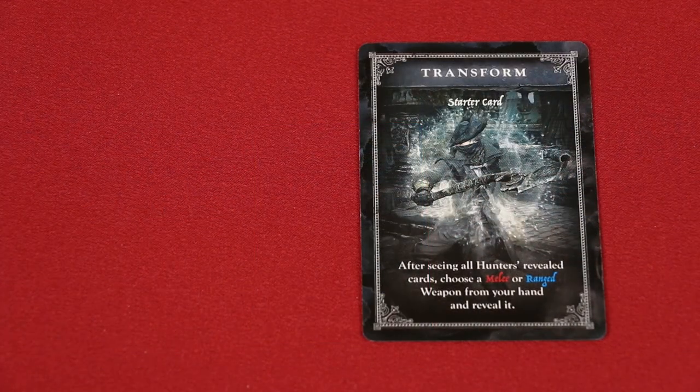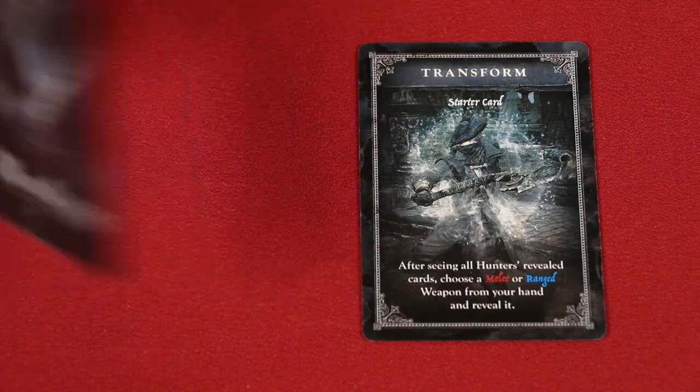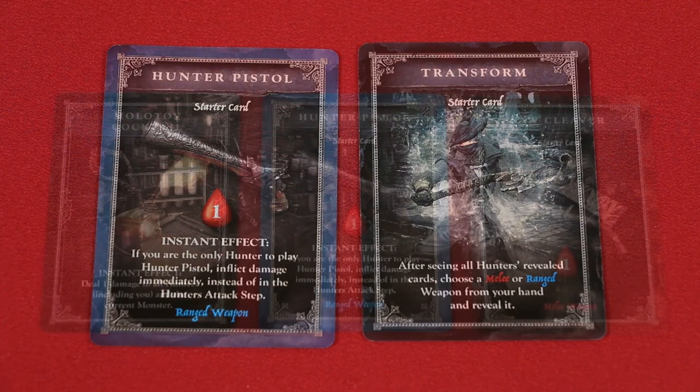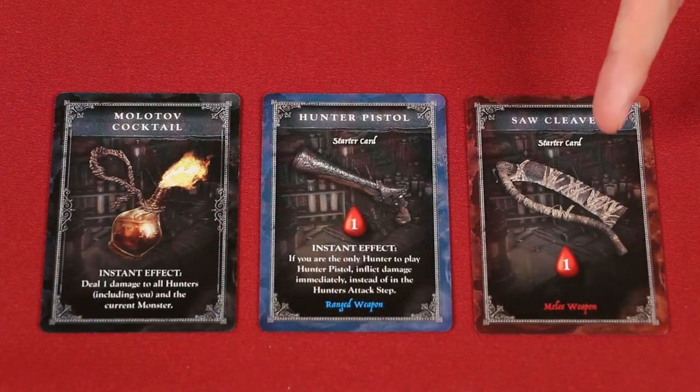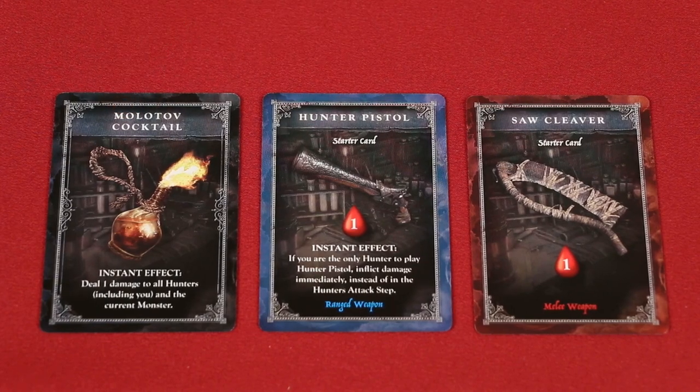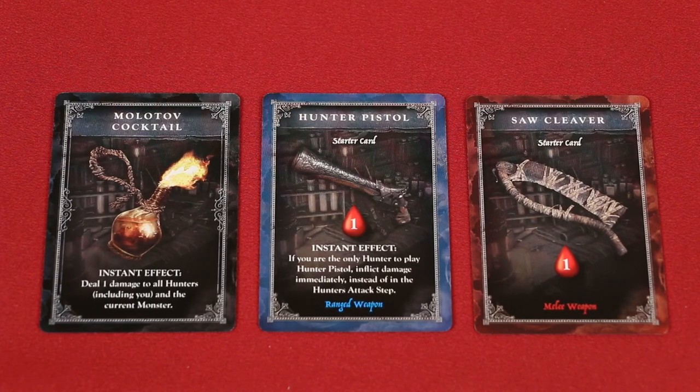Next, it is time to transform weapons. All hunters who played the transform card in the previous step now simultaneously select and reveal a melee or ranged weapon from their hand. This transform step gives players the advantage of choosing a weapon after seeing their opponents' choices. Melee weapons have a red border and ranged weapons are blue. Other cards, like the Molotov Cocktail, are not labeled as weapons and cannot be selected during this action.